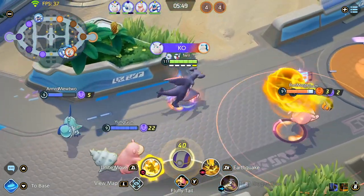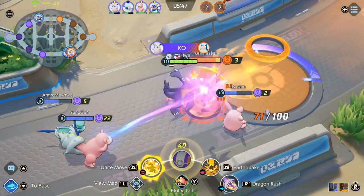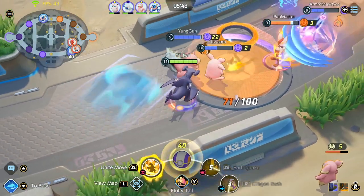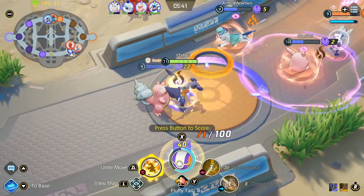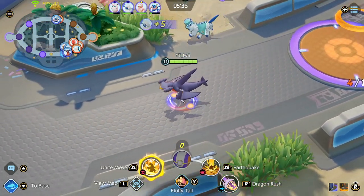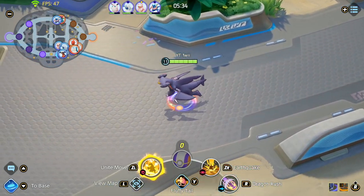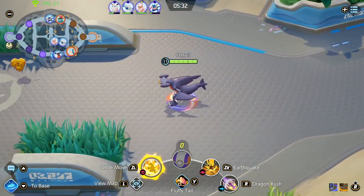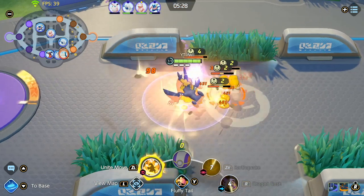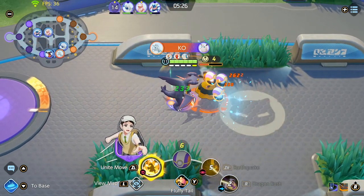It's a pretty tiny skirmish — it doesn't really matter too much whether we get the kills here, but getting the score down gives a lot of experience. My teammate is zoning the enemy team so I go for the score to get some experience, then rush straight for the bees. The bees are your best friend — every time they're up you just clear extremely quickly with Dragon Rush and Earthquake and melt them.